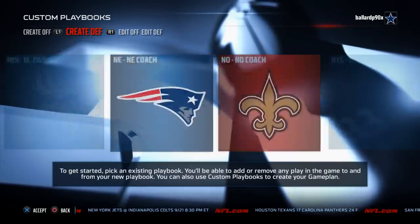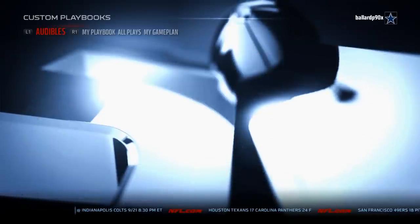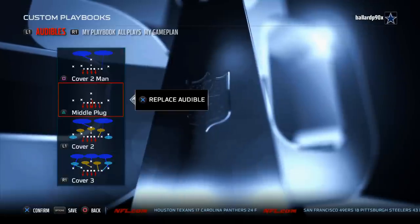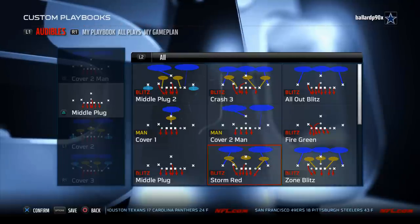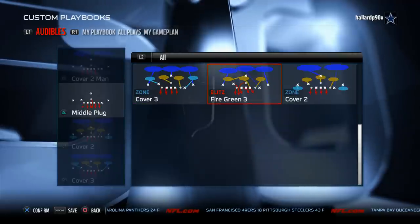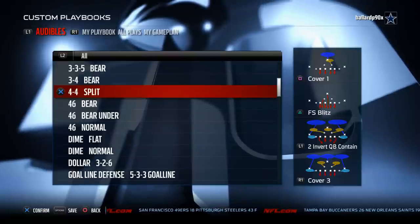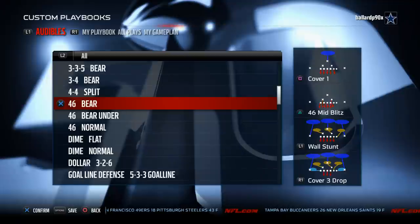Number 2 on our list is the 46 playbook — a playbook that everybody likes every year. The reason it's so good this year is the 3-3-5 bear is back, and it's such a good blitzing formation — we broke it down on the Scheme of the Week. You can check that out at our YouTube channel. The 46 playbook also adds the 44 split, which is really good to stop the run, the 2-invert quarterback and tame, and the 46 bear, another good blitzing formation.